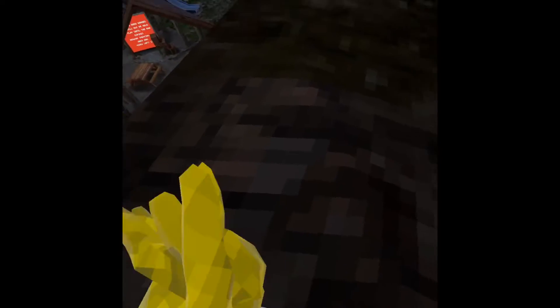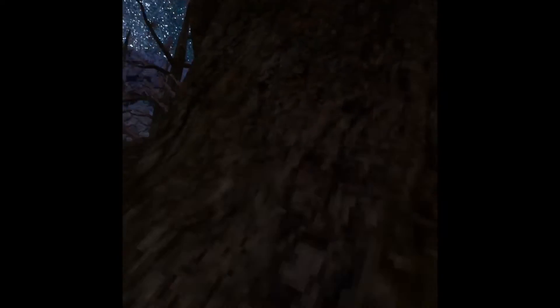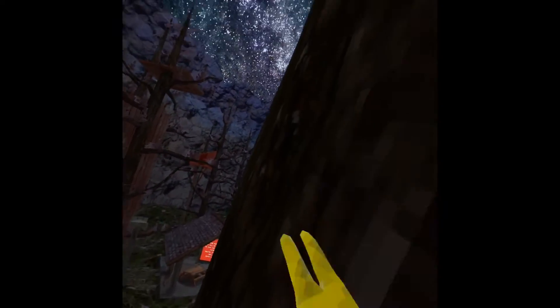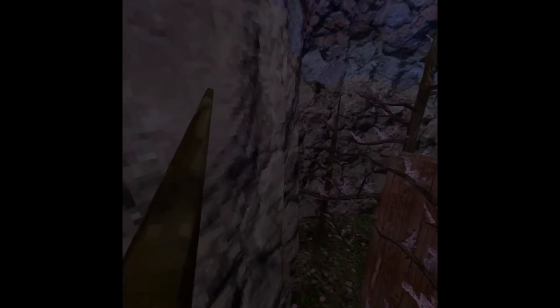You can literally wall run anywhere. You can run up the stump — to go straight up the stump you just press down like that. You need a lot of practice; you will not get it straight away.